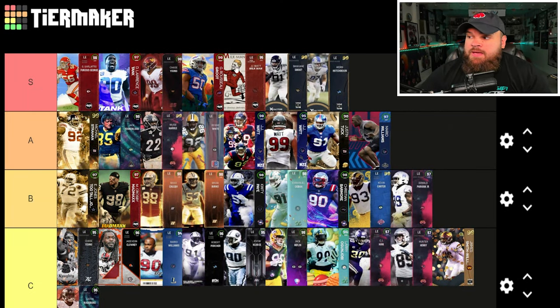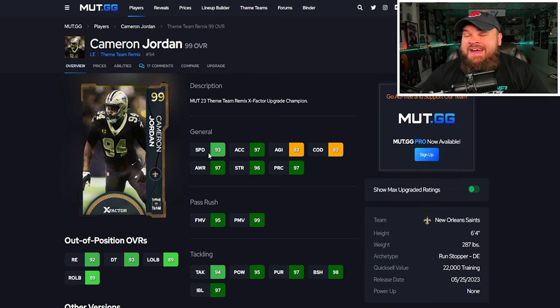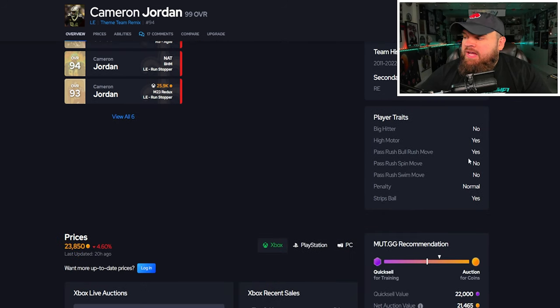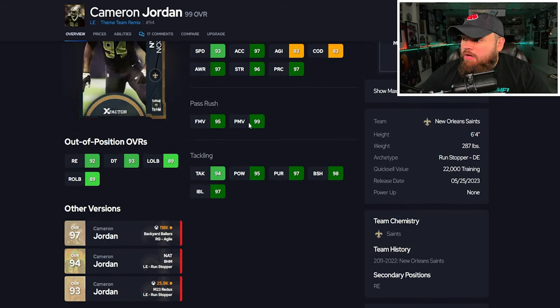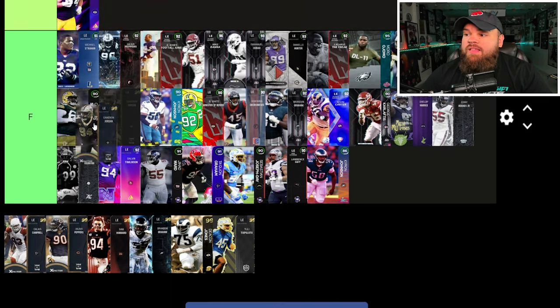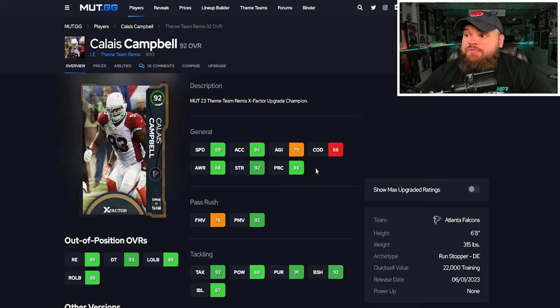From an ability standpoint, Smoot, Hutchinson, and Greg Rousseau are all around the A tier level. After that we get Cameron Jordan, a card that always plays really well. He can be 95 speed, 99 acceleration. Finesse moves, power moves, block shed, and impact blocking are all great. For traits, he only has Bull Rush on yes, so he'll primarily use his 99 power move rating, which is actually pretty beneficial. He gets Unstoppable Force for zero, so he goes into S tier.